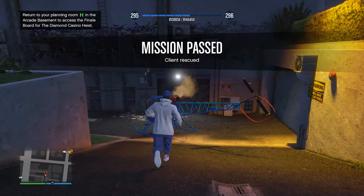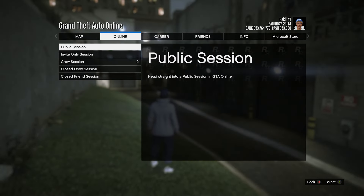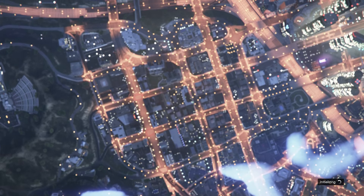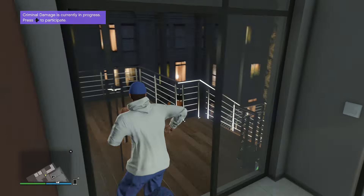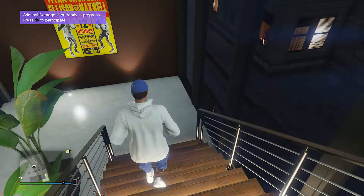What we need to do now to bypass the cooldown is go into a different type of session. We were just in an invite-only private session, so now we need to go into a public session, and that's going to bypass the cooldown timer. Basically what we're going to be doing is just alternating different types of sessions as we do each contract, and we're always hoping to get the most difficult level, which is Specialist Plus — that's the hardest one and it pays the most.